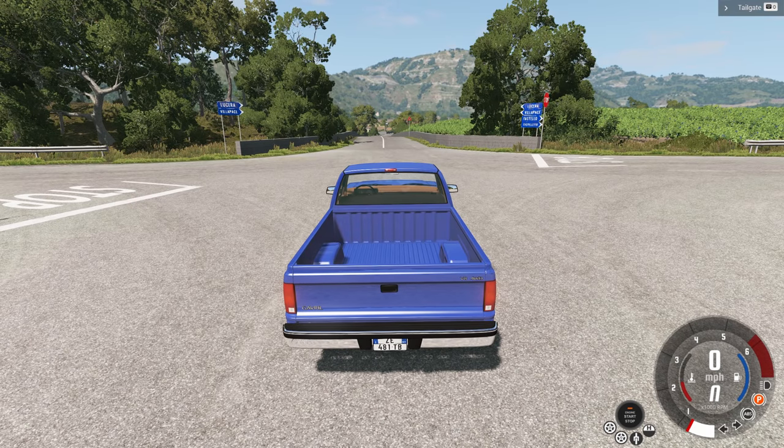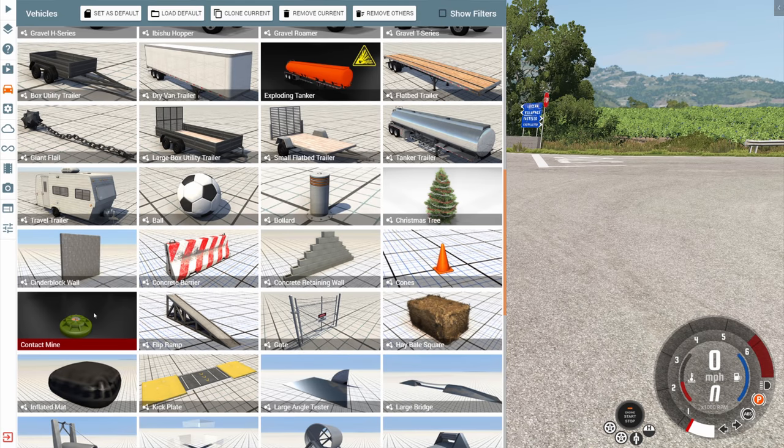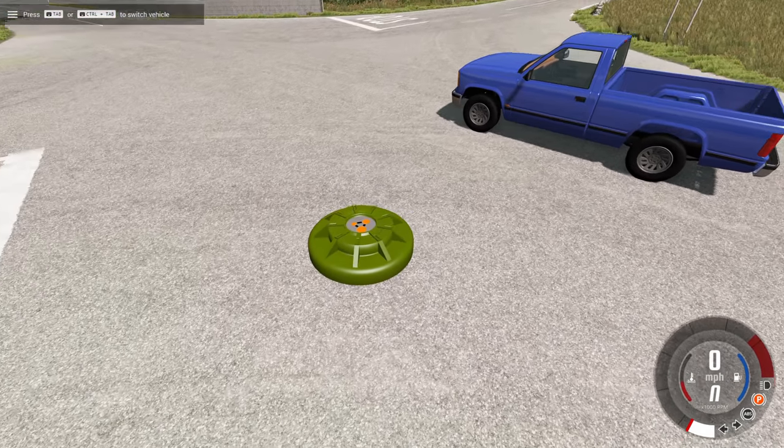This is YBR with BeamNG Drive, and today we're going to be taking a look at a mod called the Contact Mine. With this mod, we have one option, and there is nothing in the tuning menu. What you see is what you get.